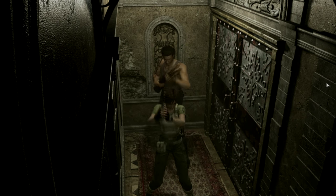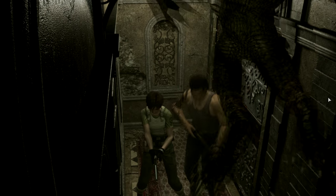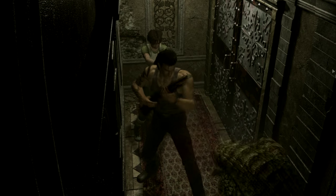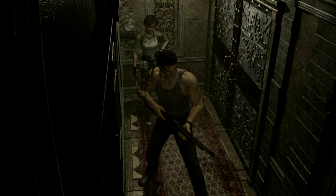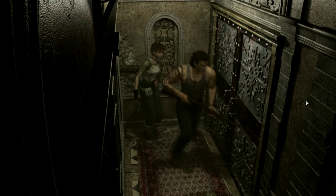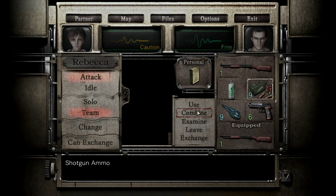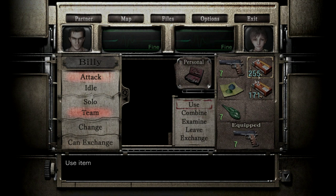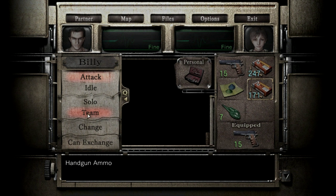We died in here at the beginning. Come on — let's kill this guy right away. Sounds like a freaking alien. Rebecca's gonna have to heal — there goes her first aid. She's got all the pistol ammo so we're good. Let's go to Billy!